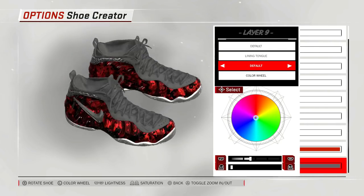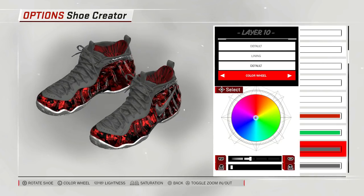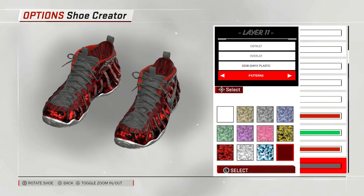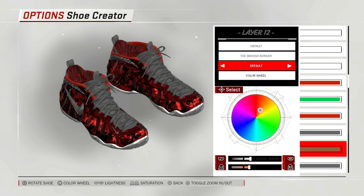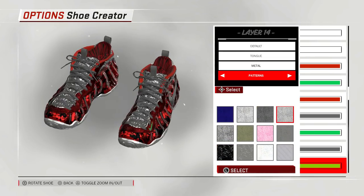This video is about getting free custom shoes, bruh. Free custom shoes — yes, y'all heard me right. It's really simple, y'all ain't gotta wait on endorsements, y'all ain't gotta wait on none of that. All you gotta do is go into the options, into the main menu, go into the 2K shoes where you're gonna create those shoes, and click on edit.